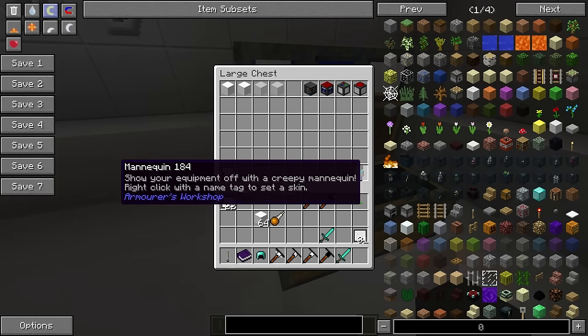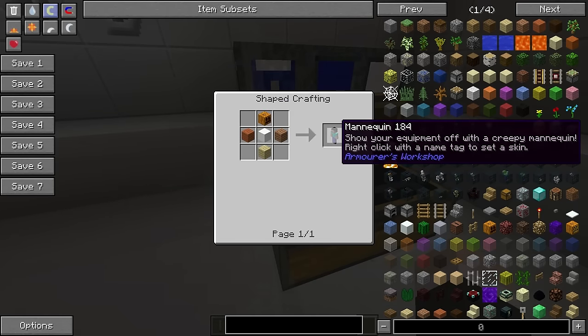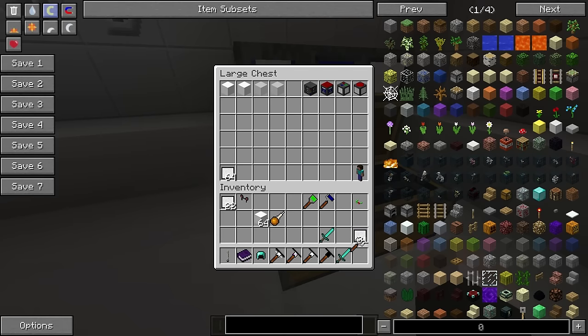Next up we have the mannequin, and this is the crafting recipe — three wood, one equipment cube, and a pumpkin. Along with the mannequin we have the mannequin tool, and this is the crafting recipe for that. I'll show you what this does right now.